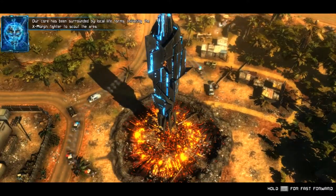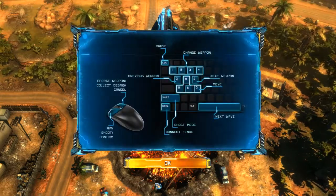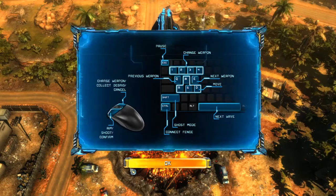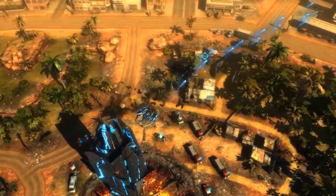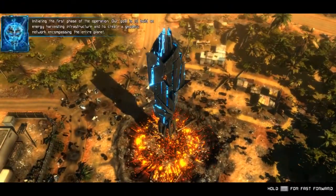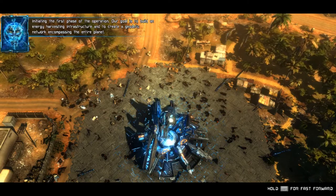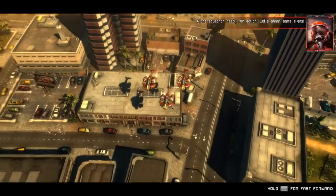The area has been surrounded by local life forms — initiating the Exmor fighter to scout the area. This thing is flying too close to our core, drive it away. Call the army! I don't know how good an army is going to do against this. The first phase of the operation — our goal is to build an energy harvesting infrastructure and to create a geodetic network encompassing the entire planet. The aliens are firing on civilians, we're sending rapid response units. Alpha squadron ready for action — let's shoot some aliens!